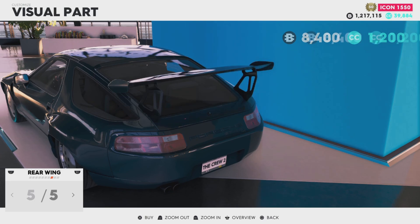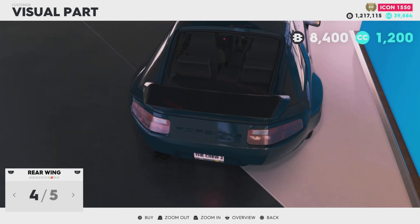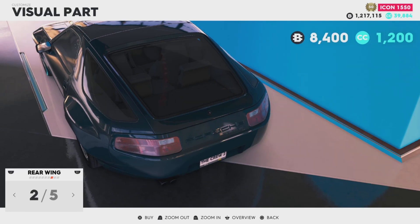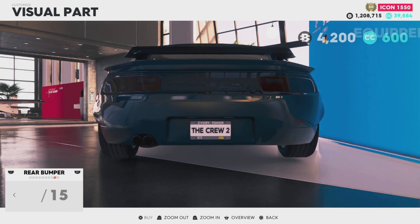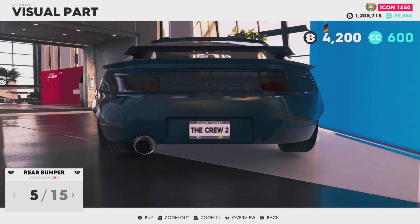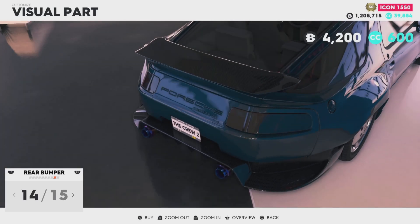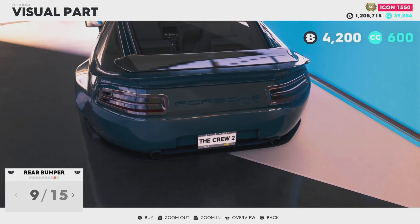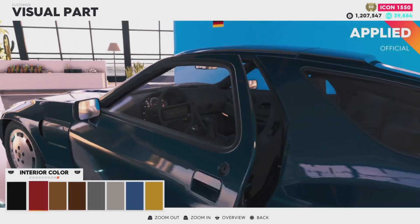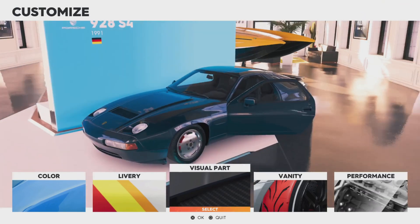Five rear wings as well — some of these wings are a bit strange to have on this vehicle. Do we want the big one or a smaller one? We'll go with the carbon one. We have 15 rear bumpers as well. The exhaust change — okay, I don't know why they're trying to modernize it at the back.